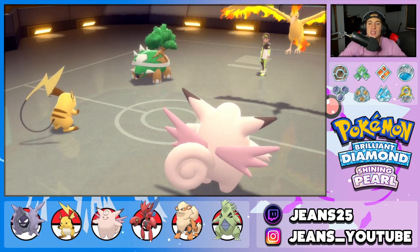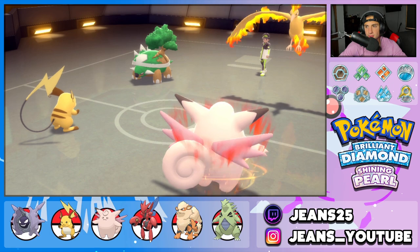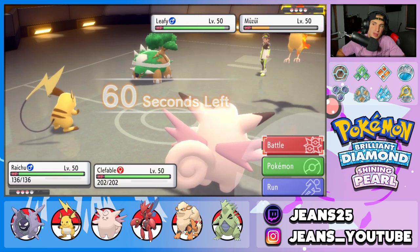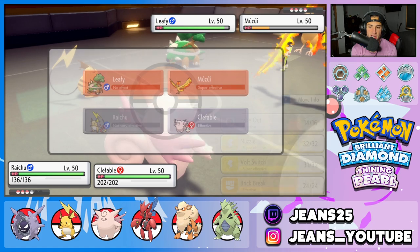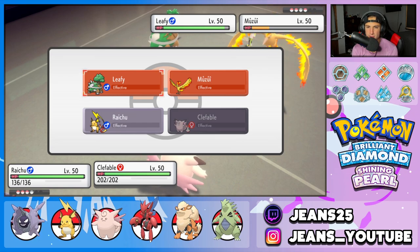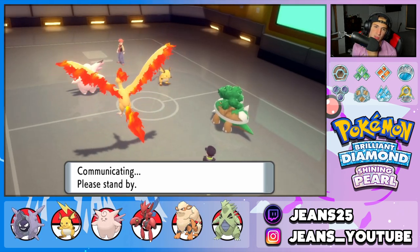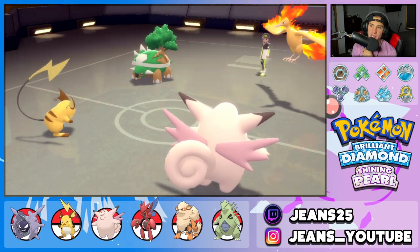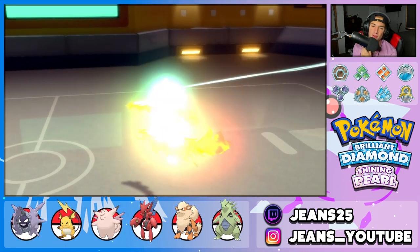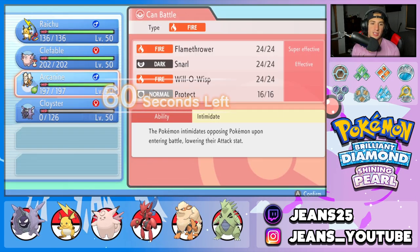I feel like he's going for EQs and keeping Moltres in battle. I'm boosting Special Attack and Special Defense with Calm Mind. I could Volt Switch out, Brick Break, or Nuzzle. I think I just Volt Switch out and go straight into a Moonblast. Volt Switch picks up the KO on Torterra. I'm scared of EQ but I have Focus Sash on Raichu. We go into Arcanine — Arcanine came to play — and I'd love to throw a burn on Dragonite and Torterra.